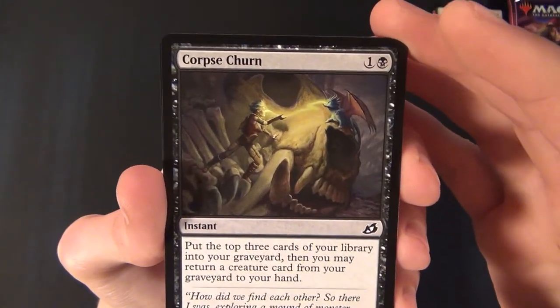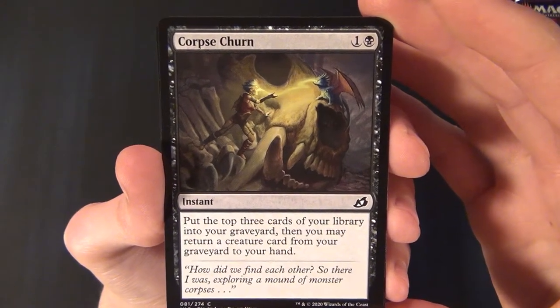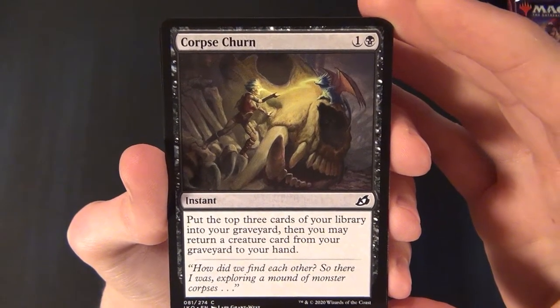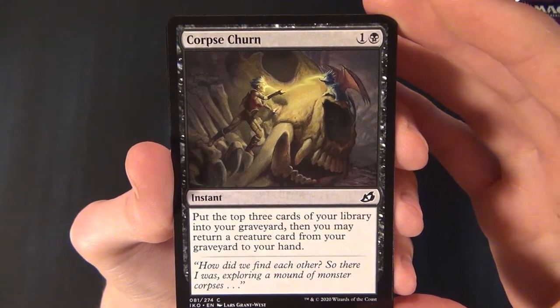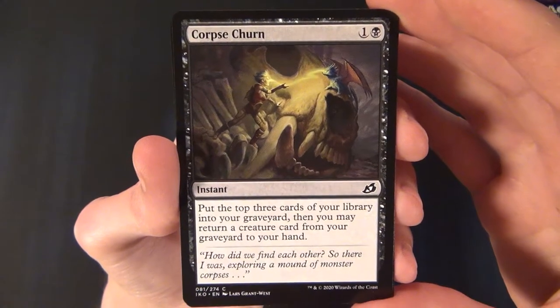Then we have a black common instant — Corpse Churn. It costs one and a black to cast and says: put the top three cards of your library into your graveyard, then you may return a creature card from your graveyard to your hand.